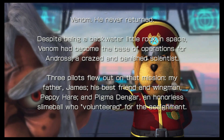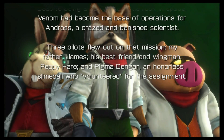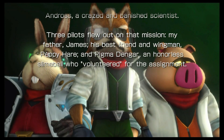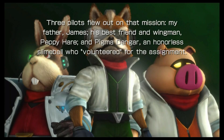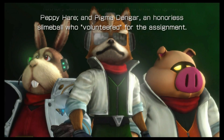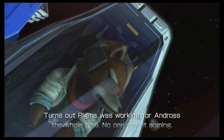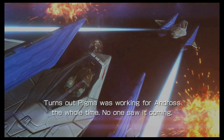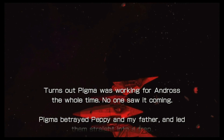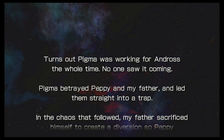Three pilots. My father James, his best friend and wingman Peppy Hare, and Pigma Dengar — an otterless slimeball who volunteered for the assignment. You should've known better. When the guy volunteered it was gonna be nothing good. Pigma was working for Andross the whole time. No one saw it coming. Pigma betrayed Peppy and my father and led them straight into a trap.